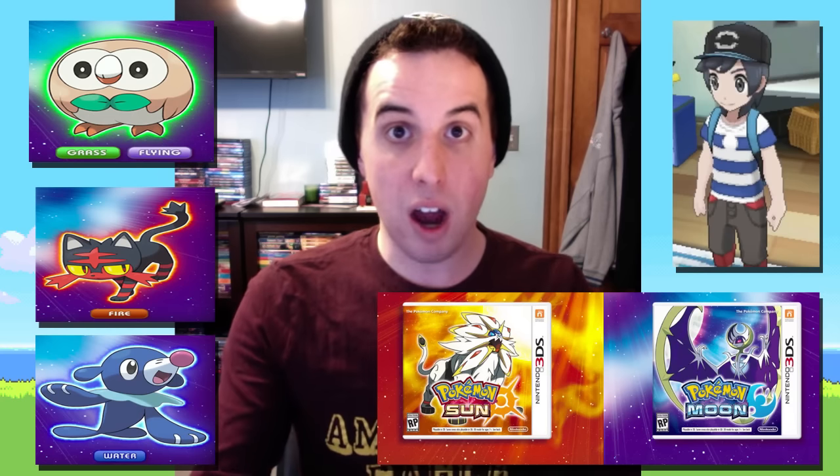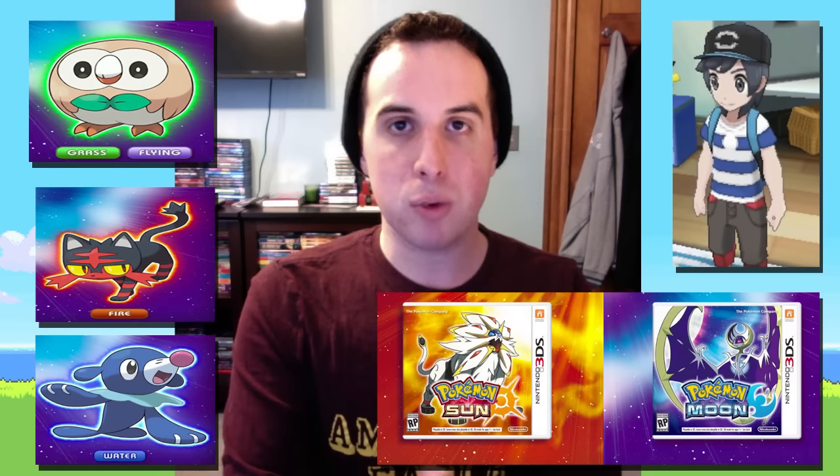It is official! We finally have our first look at the starters and the legendaries for Pokemon Sun and Moon. We have the names of the starters, we even have a look at the sprite of our main character, and then we have the art of the boxes for Sun and Moon. We also got to see some visual art from the game for the legendaries, but I prefer the visual box art because it's more engaging and it's actually official.